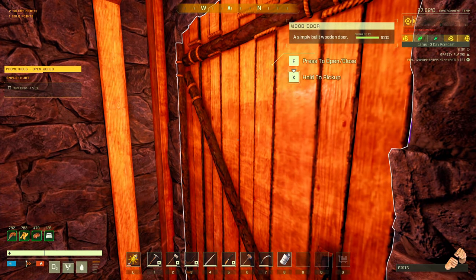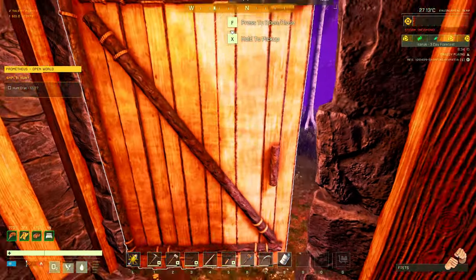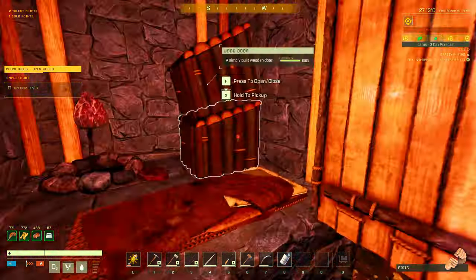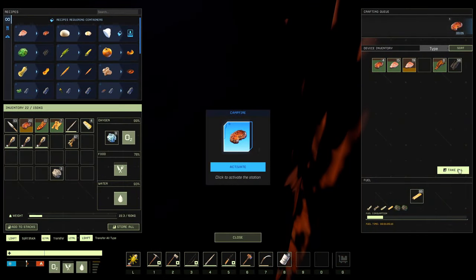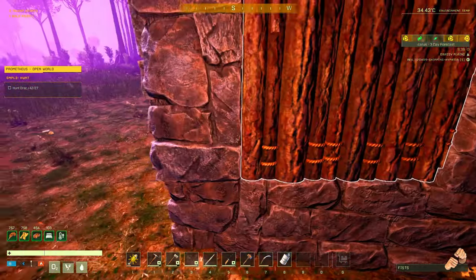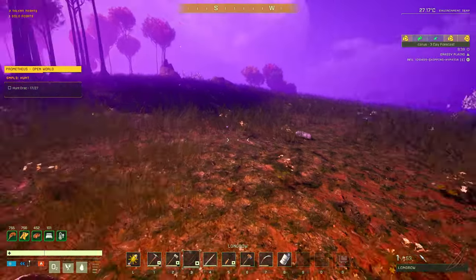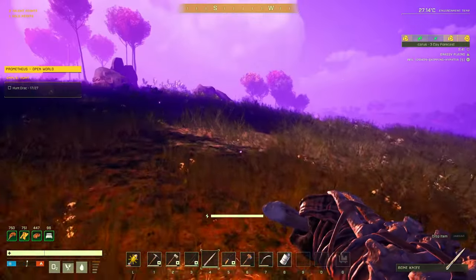Hi and welcome back to Icarus. We're gonna go out and try to finish up these drax today — we need 10 more, which shouldn't be too hard. We just finished a storm, I went down, got some water. We've got a campfire in there that isn't working. I must have turned it off. Let's go and defeat the last of these drax — I'm hoping they're still going to be over here.